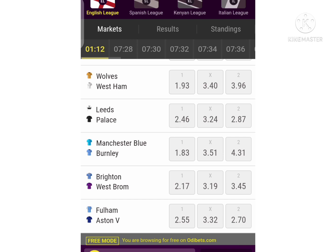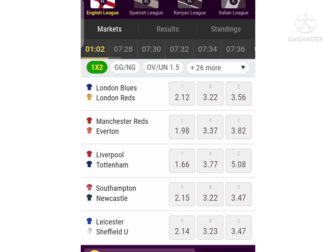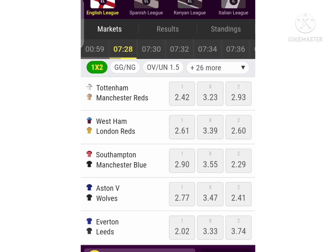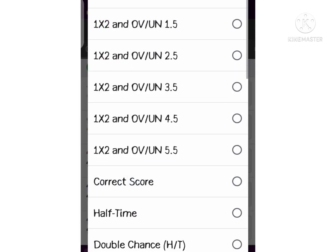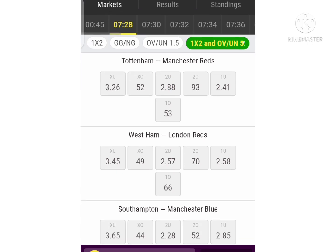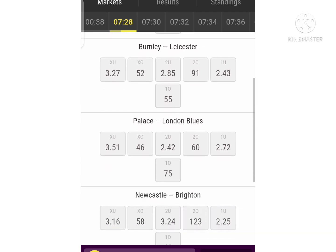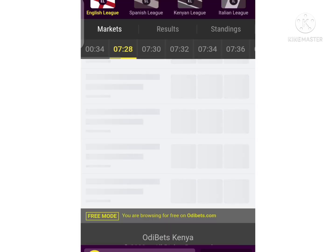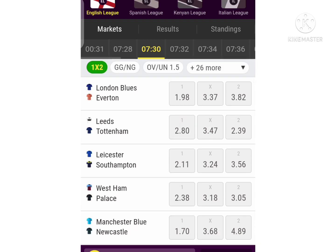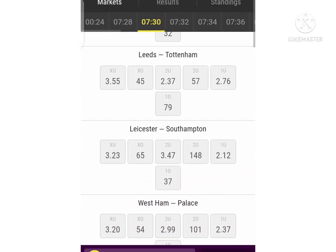The selected team was Aston Villa, over 1.5, according to the trick. Now let's consider the match at 7:28. Go to the trick, look in the middle, and consider the one with the lowest odds — again, it's 1.71. But this is dangerous: please avoid it when you're in the trick and it corresponds to a big team. Go to the next one, you can skip and keep checking.